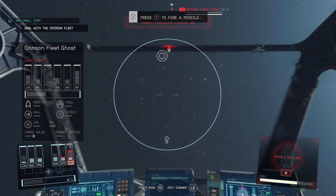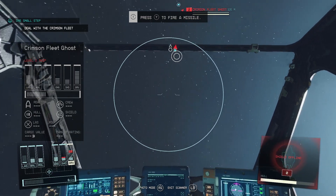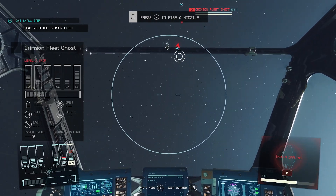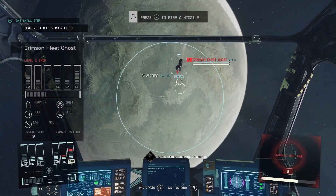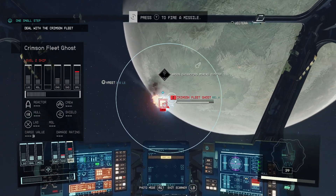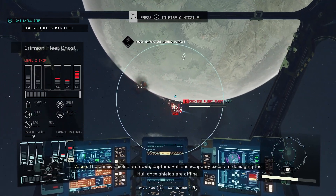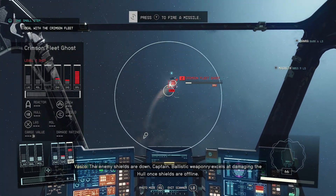And then right after that, you're going to get attacked by the troops of the fleet, as you can see here. And to take them out, all you're going to want to do is look for them right here. The enemy shields are down, Captain. Ballistic weaponry excels at damaging the hull once shields are offline.